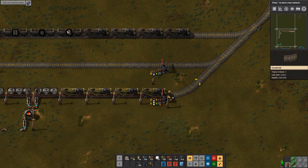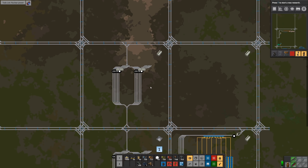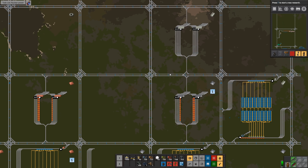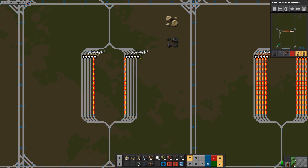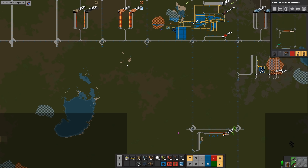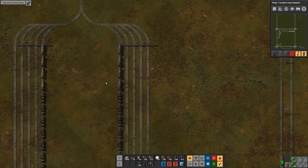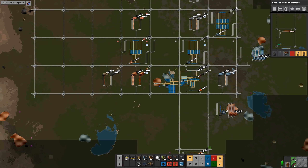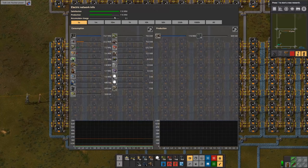Hi everyone, this is Duplex, welcome back. Since the last episode, I have created a depot for steel — I haven't deployed any trains yet, so I'll have to do that. I also created a depot down here for stone and coal, so those trains that were previously holding the stone and coal have been moved over there — just one train of each for now, and I think that'll be sufficient for a while.